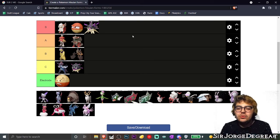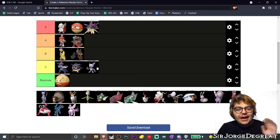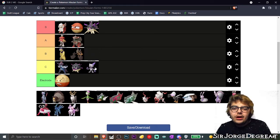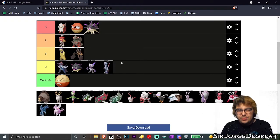Next up, we got Hisuian Sneasel. I honestly think it's in the same boat as Hisuian Qwilfish — just cool, not really needed in my opinion. There's nothing really unique or different done with it. I appreciate the claws look very venomous with the poison dripping down, but other than that there's nothing really special. So I'm going to put both Hisuian Sneasel and Sneasler in C tier. I appreciate that Sneasler can carry me in a box throughout the entirety of the journey, but it's just Sneasel-ish.